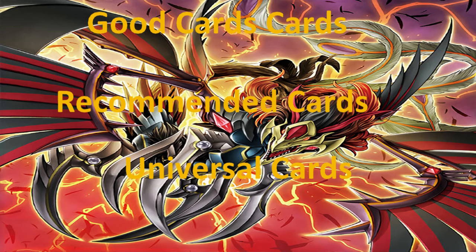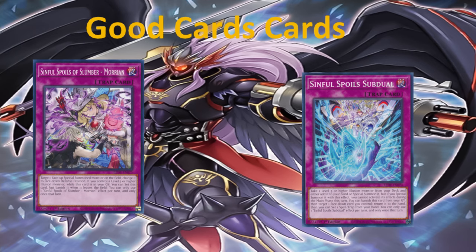Here we are at the trap recommendations for Illusions. Like before, we have good cards, recommended cards, and universal cards. Looking at the good Illusion trap cards we have at the moment: we have Sinful Spoils of Slumber Morian with the effect — target one face-up special summoned monster on the field, change it to face-down defense position. If you control a level five or higher Illusion while this card is in the graveyard, you can set this card, but banish it when it leaves the field. A Book of Moon effect — pretty nice.